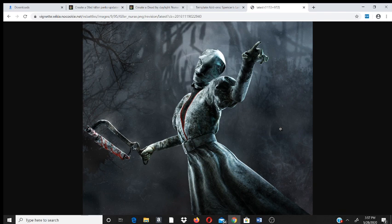For those that don't know, the Nurse moves slower than the average survivor at around 93% speed, and she relies on the ability to blink. Again, this is going to be more beginner-friendly, so I'm going to suggest that going into this we're not really going to look at builds as much — we're going to look more at add-ons.